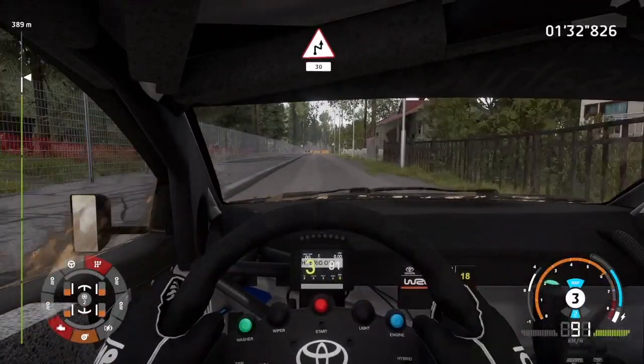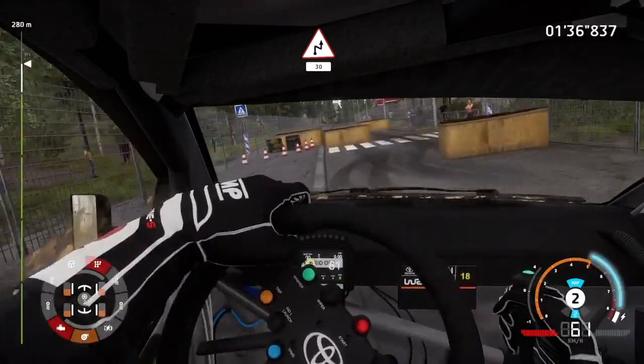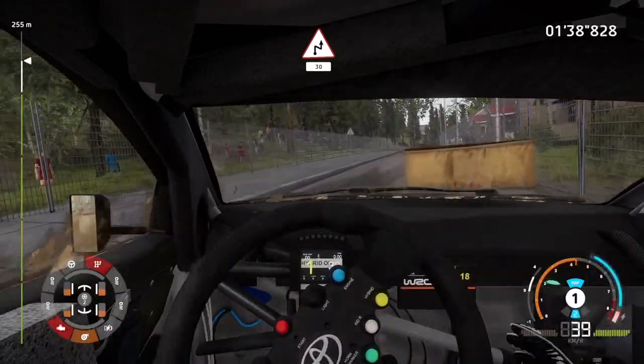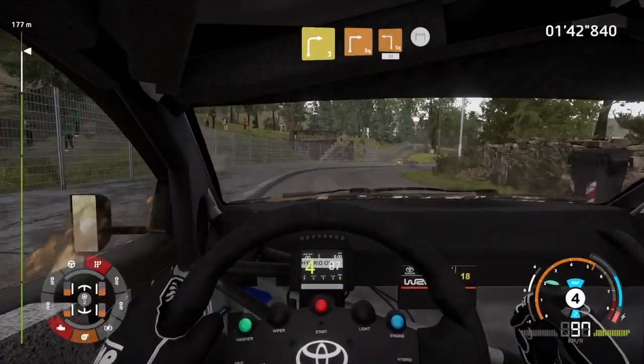Danger, hard brake for chicane right, 30. Right 3 and square right at junction, into square left, 30, and finish.